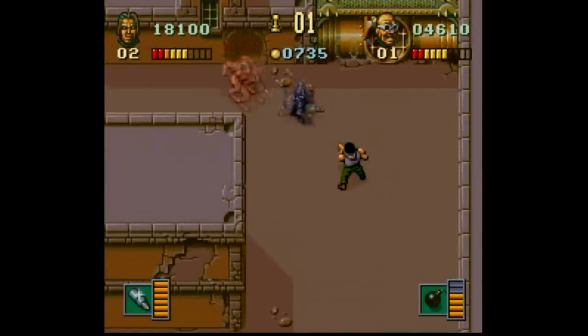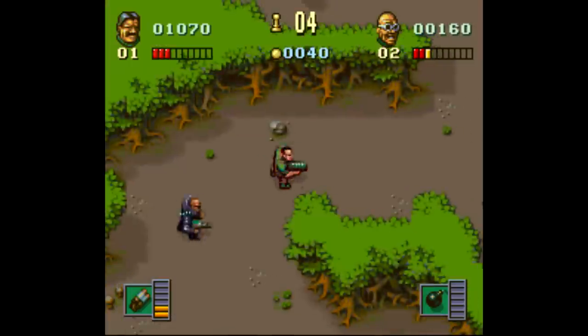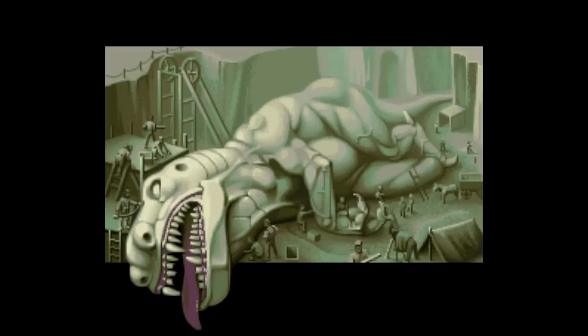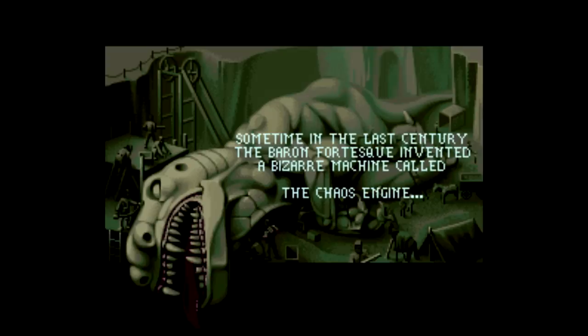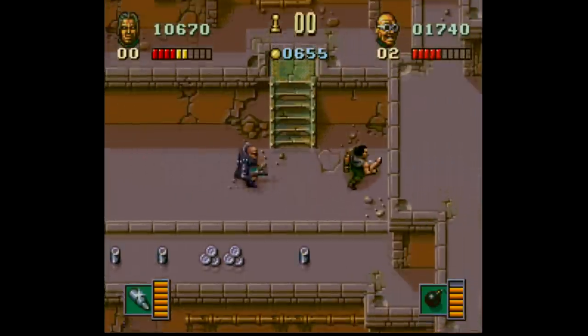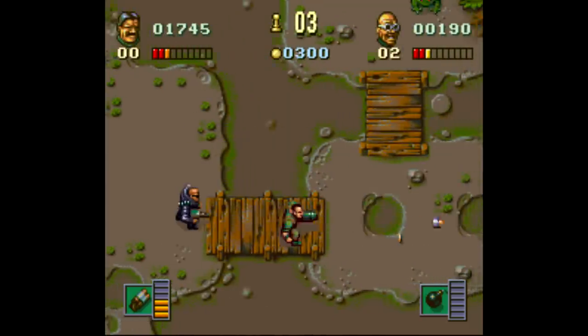This is a top-down, eight-way shooter in the same vein as stuff like Smash TV and Zombies Ate My Neighbors, in particular the latter since you're navigating mazes and collecting all sorts of stuff. The story has this evil guy named Baron Fortesk commissioning a scientist to build a massive steam engine to transmutate matter, called the Chaos Engine, and of course the guy goes crazy with it. People are turning into werewolves and monsters, and six mercenaries must band together to stop him somehow.